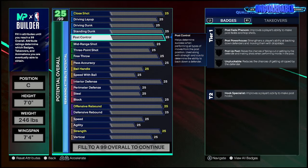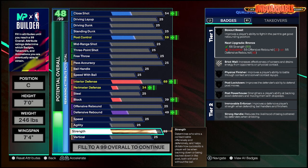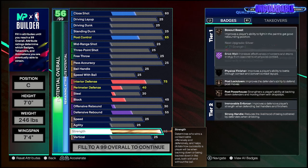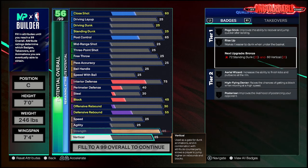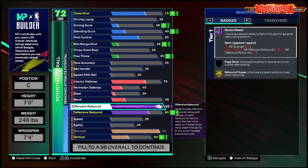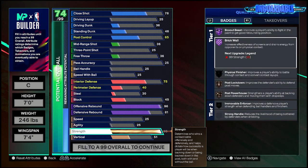First thing I'm gonna do is put that strength up to a 95. As you can see, now you got Hall of Fame Brick Wall, which is going to be huge. And then I'm gonna put this rebound chaser up to a 96 — now you got Hall of Fame rebounding badges. The reason the strength is a 95 is because you want to be able to set screens in this game.